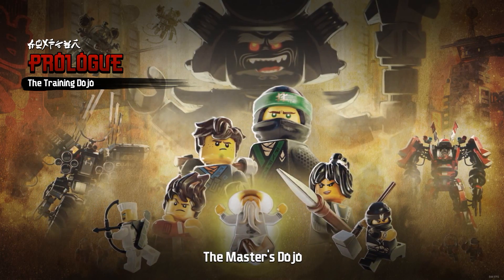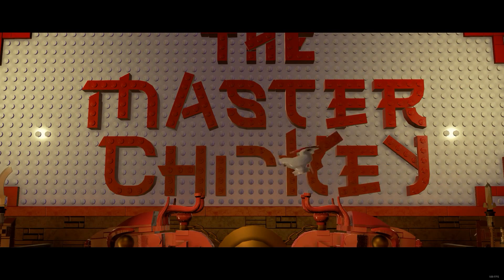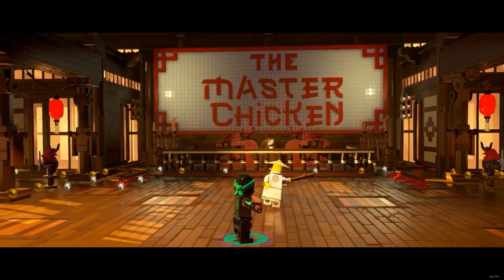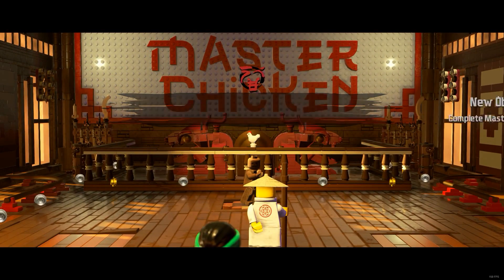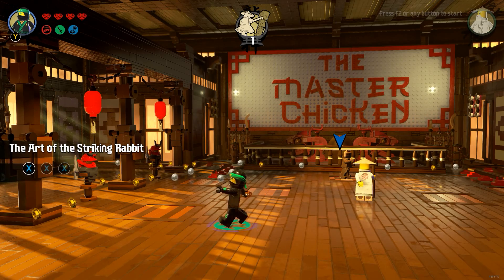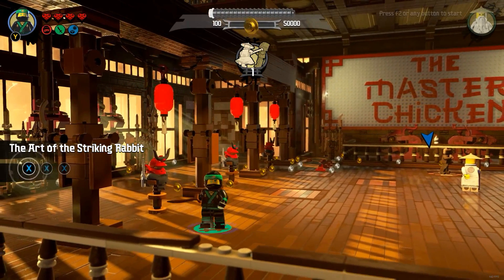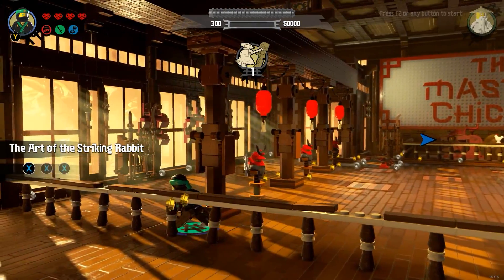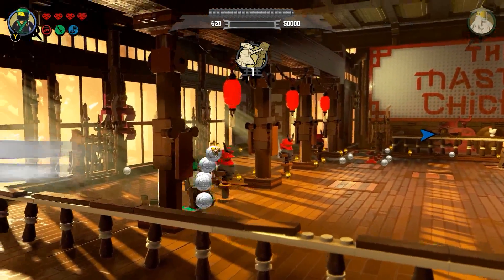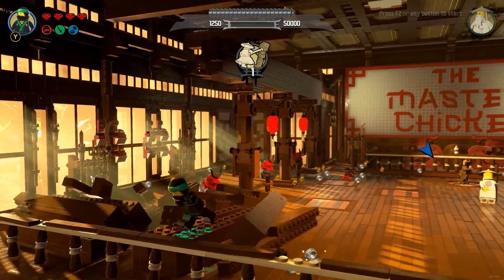The Master's Dojo prologue. The textures look really good in this, and I'm trying to walk slowly. The lighting is really cool, and there's a particle effect. Whoa — that's cool, you can stand on it. Usually it just kind of falls through you.